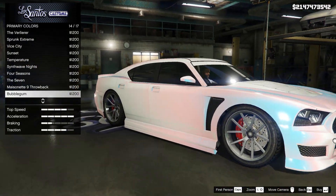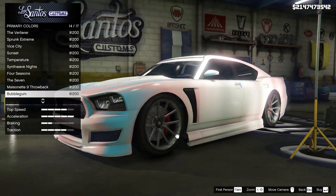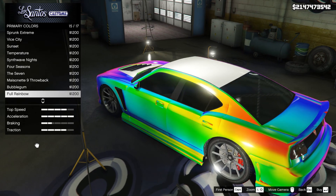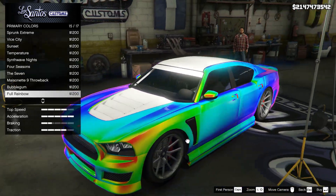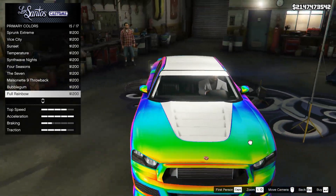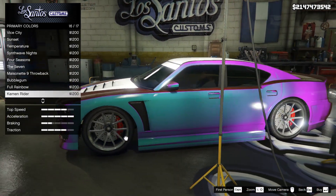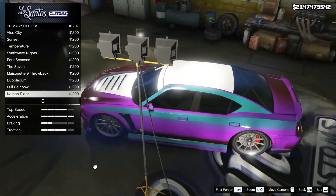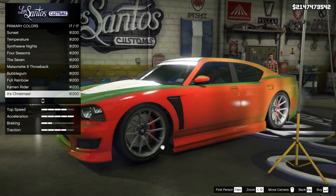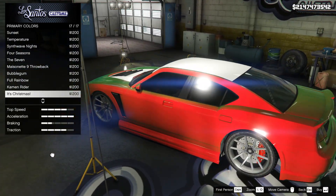As you can tell, it kind of goes from looking interesting to someone has been doing too many drugs and now I am tripping balls. The interesting thing about the chameleon camos is that every time you change your camera angle, the car will look differently. How heavy the results of the camera angle change is will depend on the camo and/or paint job that you are using.